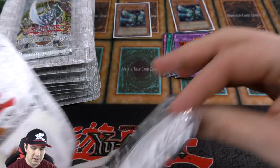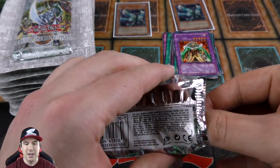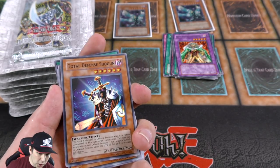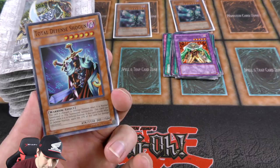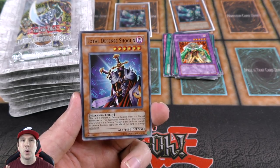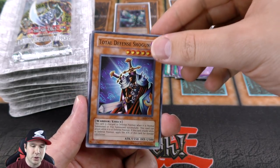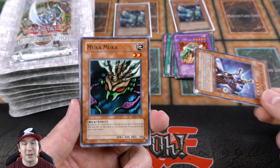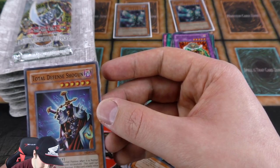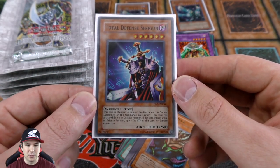So far two ultra rares and I am excited — one of them looks absolutely perfect, and perfect means a 10, and a 10 means PSA, and that would be fun. Tip card 14 of 50 — oh, there we go! Our first super rare, and we pulled Total Defense Shogun! This guy was mind-blowing back in the day because you could tribute summon him in defense position and he can attack while in defense position — so he couldn't be Mirror Forced. The centering on this one looks really good too; this might be another card that gets graded.